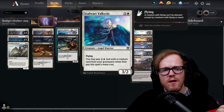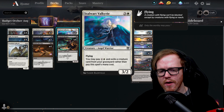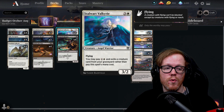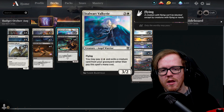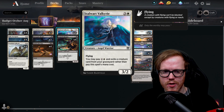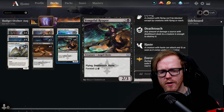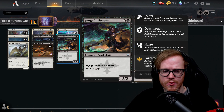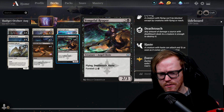Stalwart Valkyrie is a four-mana three-two flyer. The key benefit is we can exile a creature card from our graveyard instead of paying the four-mana cost, paying only two mana instead — a three-two for two mana is much better than four mana. If we don't get that benefit we can always play it for four. The Egon, Reaper card has foretell as well — we can foretell it for two mana and play it later for two mana with flying, deathtouch, and haste as a two-three.